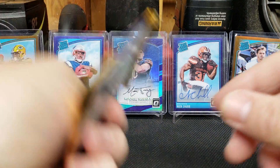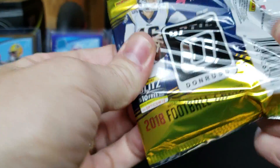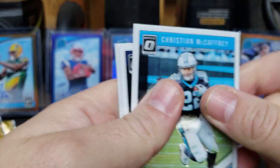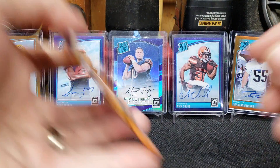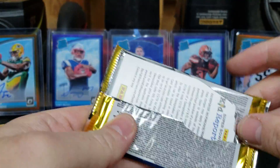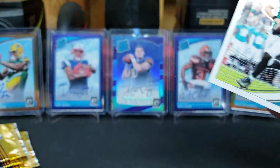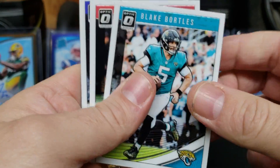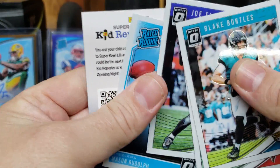Looks like we've got six packs left. Christian McCaffrey, Derrick Henry, Aaron Donald, and Chase Edmonds. Five packs left. Got Blake Bortles, Matt Ryan, Joe Flacco, and Mason Rudolph.